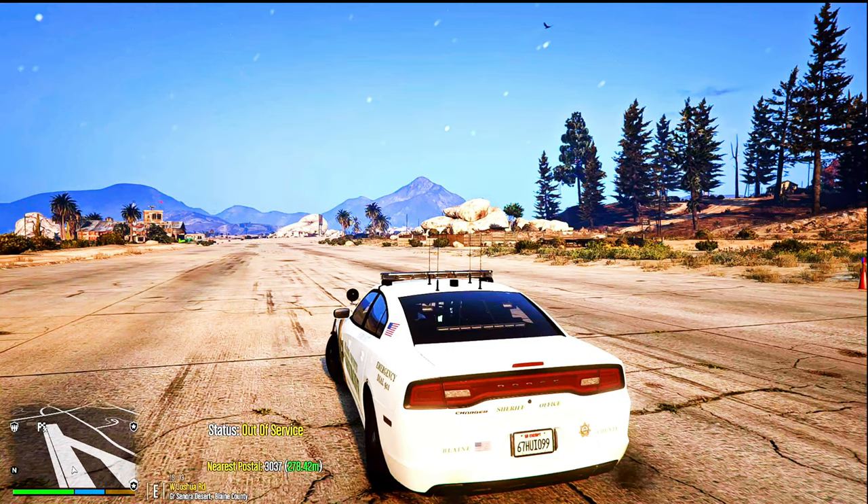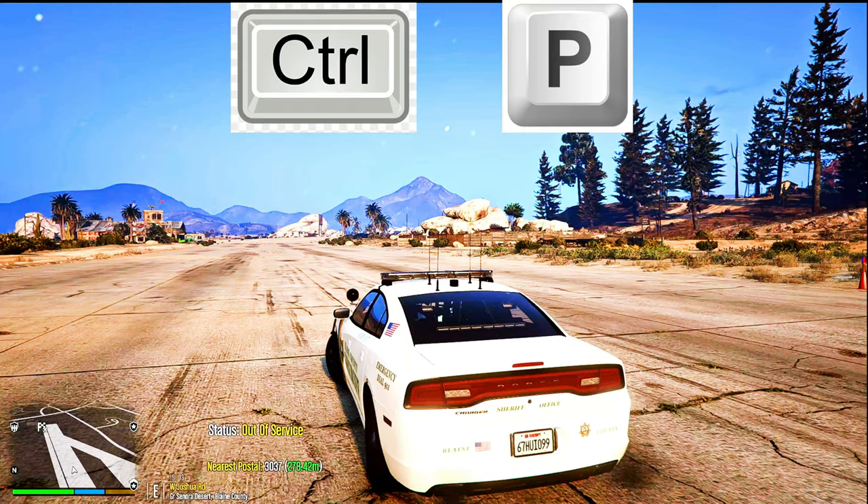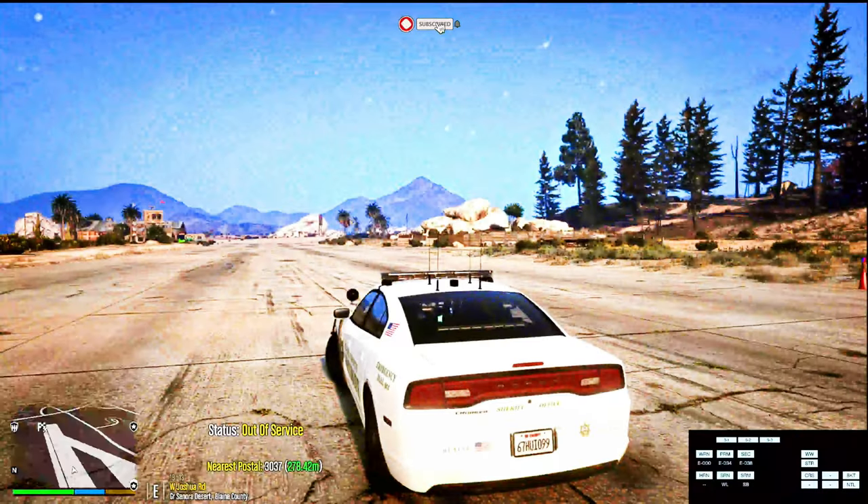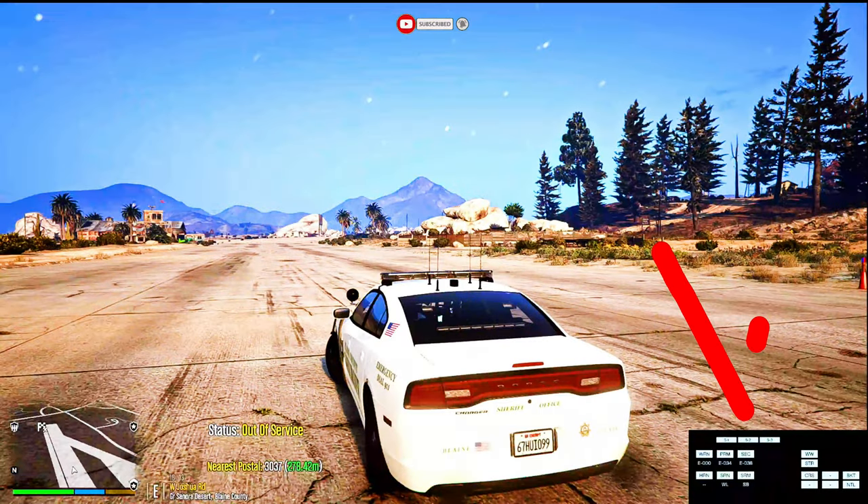Once you get into your ELS vehicle, you're going to hit Right Control + P — P as in Paul. That's going to take you to the pause screen; hit Backspace to exit, and you'll see a black box pop up at the top. Now if we turn our lights on by hitting J on our keyboard, you're going to see our lights light up.